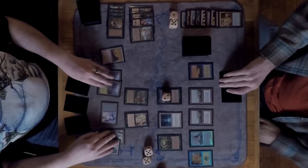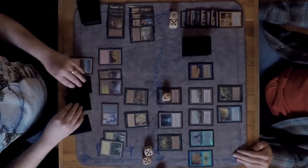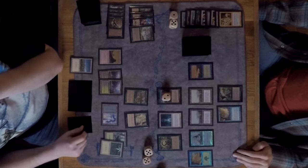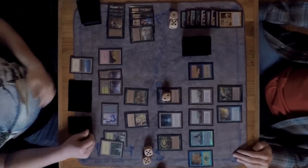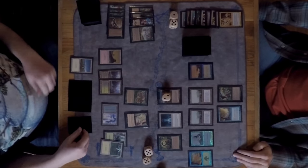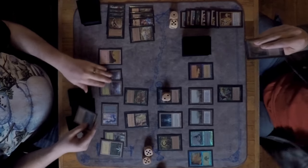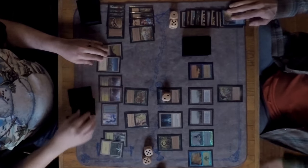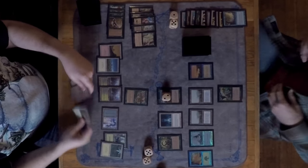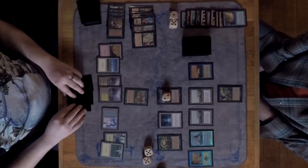Marshall casts a Duress on David. David's hand shows a Parallax Tide and a Crop Rotation. Marshall thinks about taking the flashback card given how effective it was in game one, but instead takes the Parallax Tide — interesting, since Marshall has a lot of lands and the Tide wasn't as threatening.